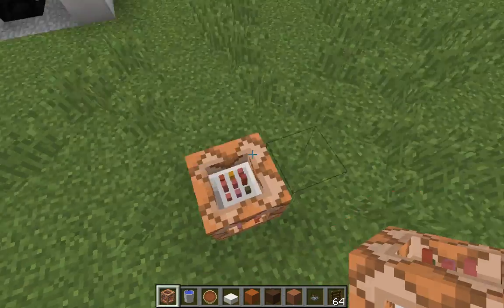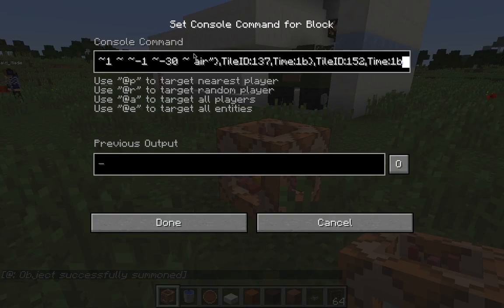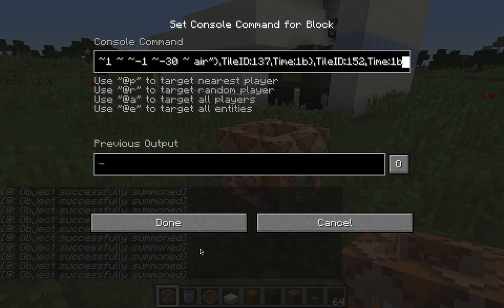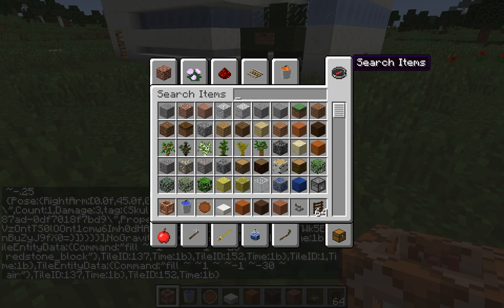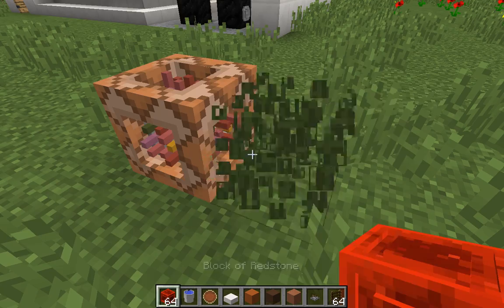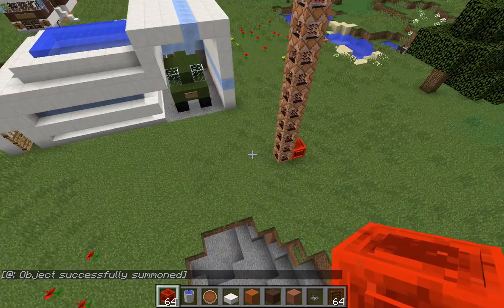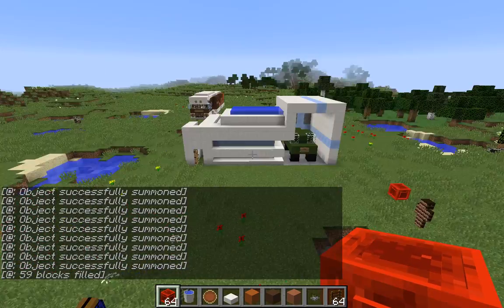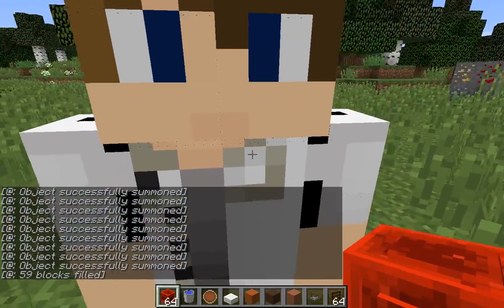Put yours right next to mine. You're gonna put this little command block here. There I am! Wow, you look cool! So you're gonna get redstone — I'm going to use a redstone block, you can use whatever you want. He's taller than me — oh wait, I'm wearing a chestplate. You're gonna see this little thing come up, it takes a little while. There we go, boom!